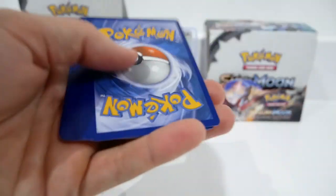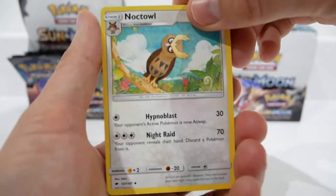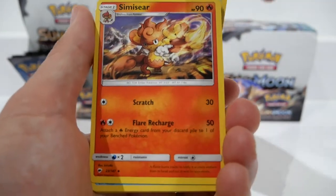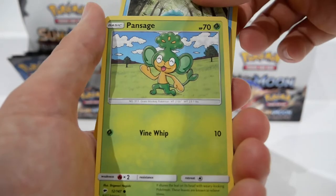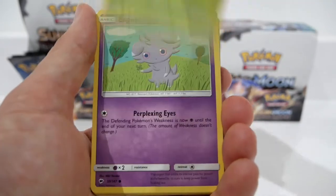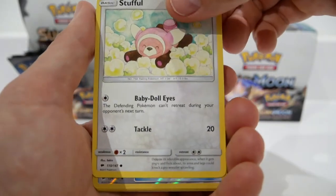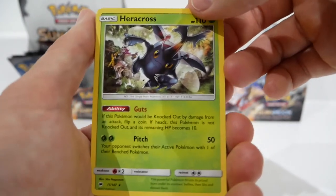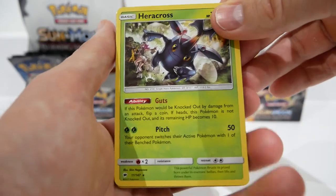Pack number four. We have a Noctowl with what looks like a neck injury, a Mt. Lanakila, a Simisear, a Pansear, a Pansage — are these related? Someone tell me in the comments. We have an Espurr, a Noibat, a Stufful, a Reverse Holo Super Scoop Up, and for the Rare a non-holo Heracross. I would like to pull this as a Holo — you only give it to me as a poor non-holo rare.